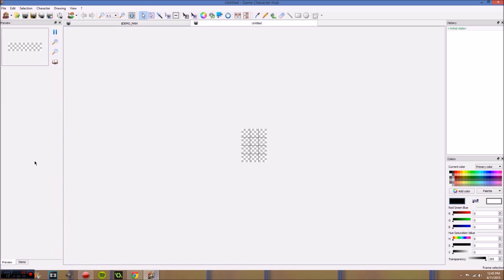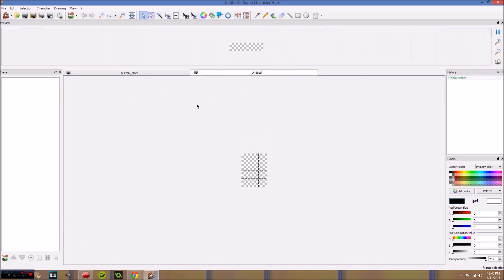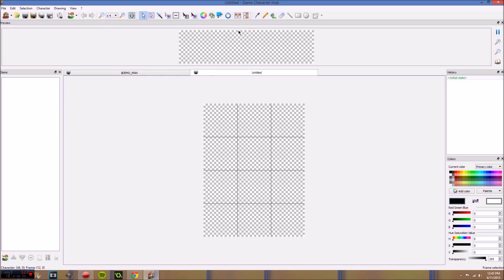First thing I'm gonna do is I'm gonna drag this little preview bar and we're gonna put it up at the top, so it's gonna highlight like this. Put it there. Click over here and make it nice and big. And we're gonna click the little magnifying glass right here till that is nice and big, that way we can see what we're doing. I don't know why it makes it so small but it does.